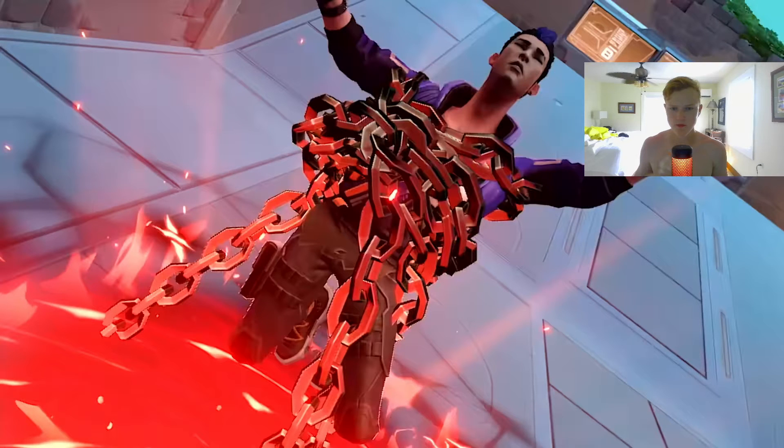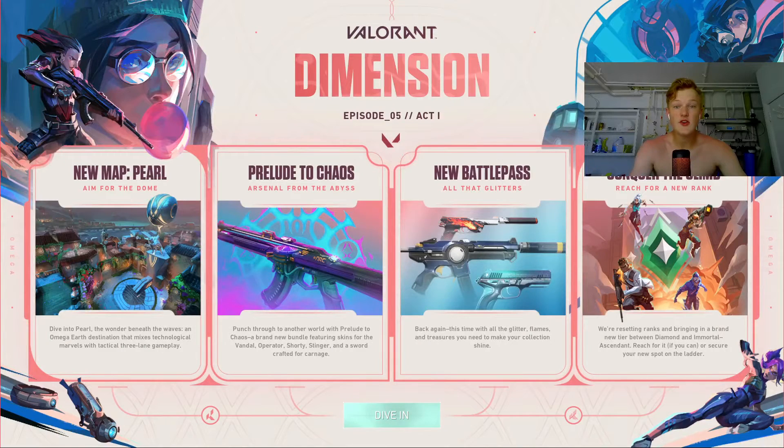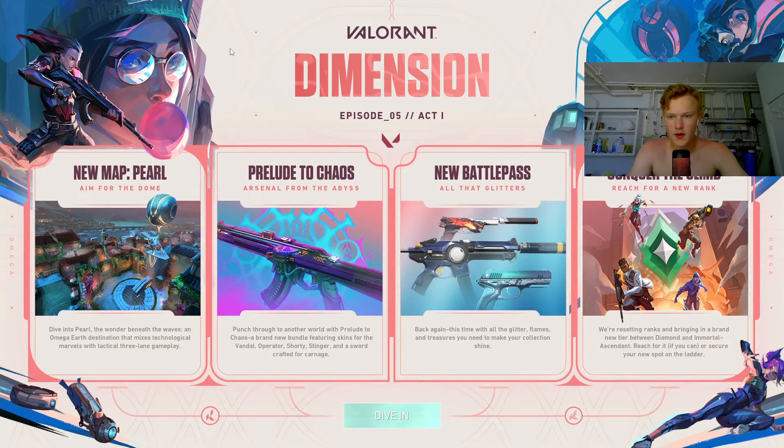Those are sick. Here is the update — it's got a bit of a different background. We have the new map Pearl, which you can see my reaction to on the card above. Preview chaos, a new skin set — three new skin sets — and a new battle pass. There's a new rank, Ascendant, which I believe is between Diamond and Immortal, so hopefully I get to Platinum this update.